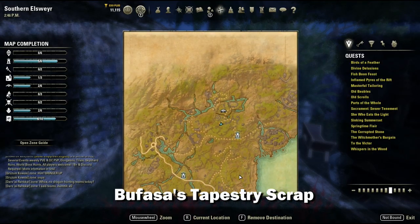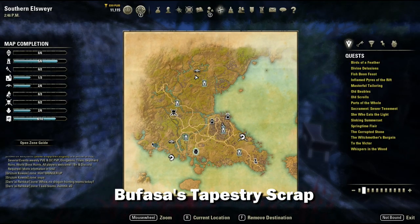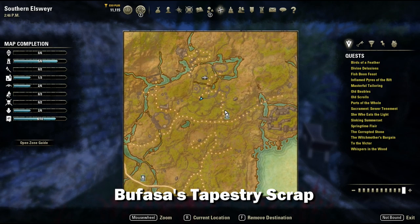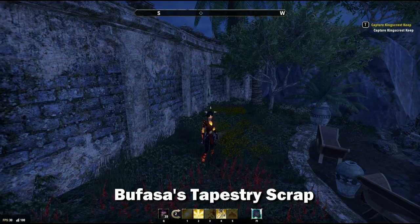Next we're going to find Bufasa's tapestry piece, which is to the west of Silice's piece. Just find this area on the map and you'll find it tacked to the wall here.